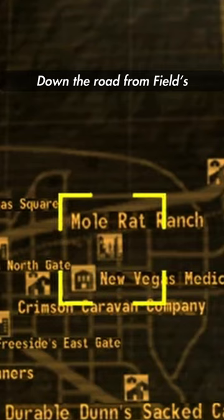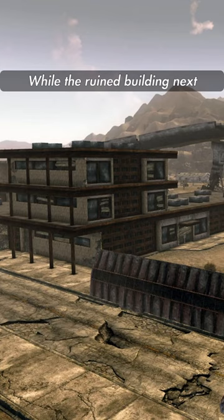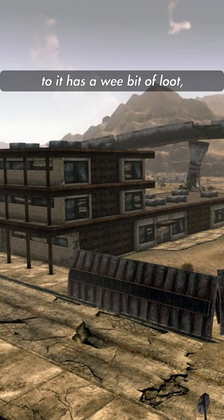Down the road from Field Shack is Mole Rat Ranch. The ranch is inhabited by several mole rat corpses and a mad brahmin. While the ruined building next to it has a wee bit of loot, the ranch is quite plain.